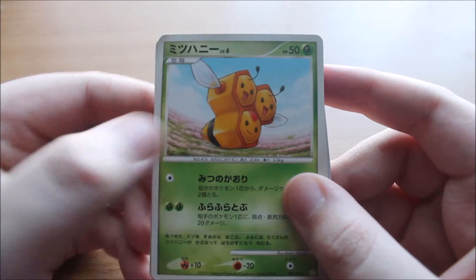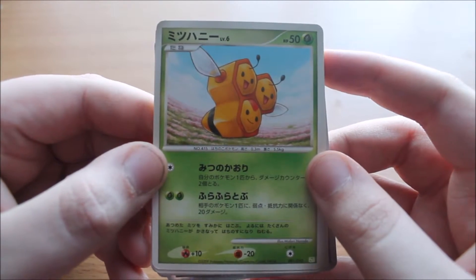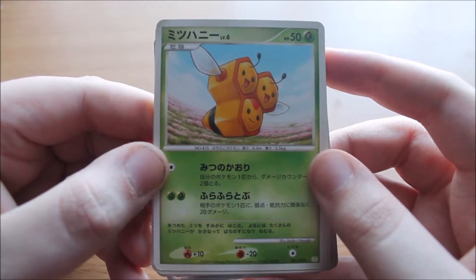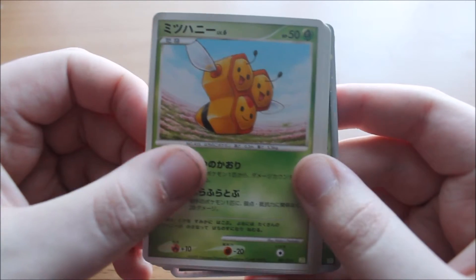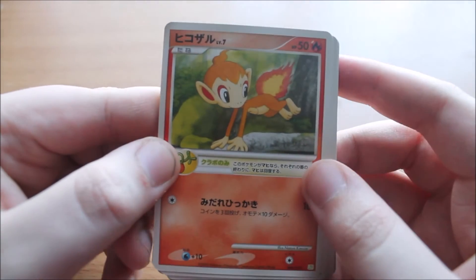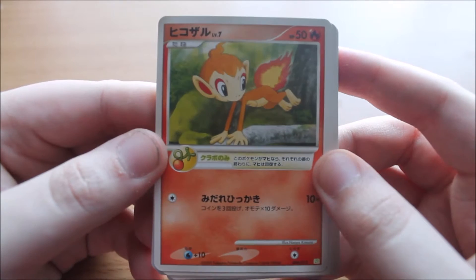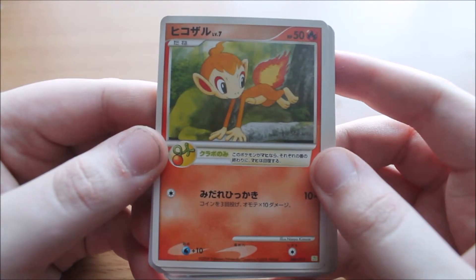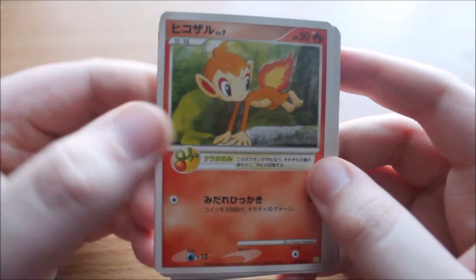Oh, a Combee — I don't think Combee is holo. So actually, just to correct myself from earlier, not all the cards in this set are holo, but most are. Combee looks badass, which is really cool. Then we have Chimchar, which I think is holding an Oran Berry. Some of the cards actually had abilities back then where they had held items, so if their hit points got to a certain point, they would heal themselves by 10 hit points, I believe.